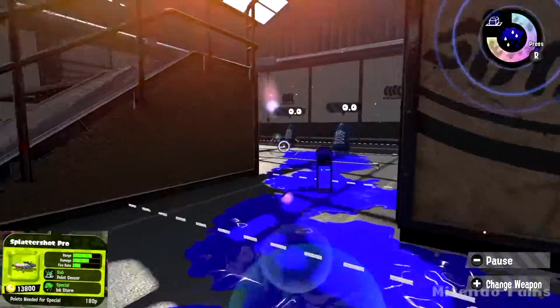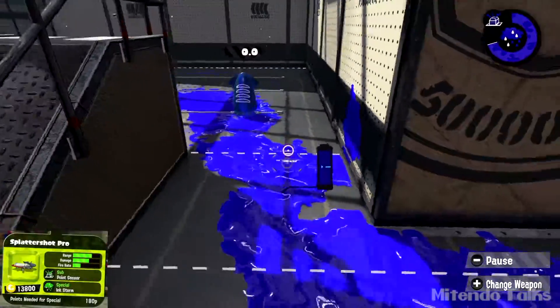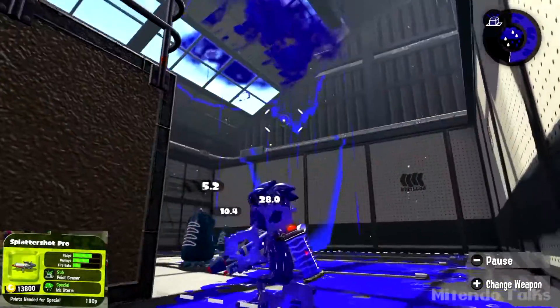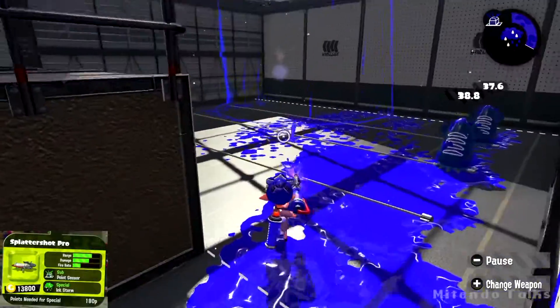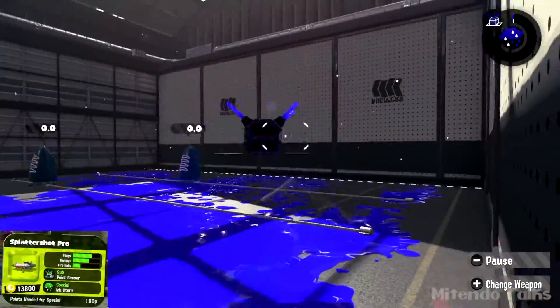The special weapon is the Ink Storm. Let's throw it over here and just look up in the sky — there we go, there's the cloud. It's going to make things a little difficult for everybody to run around — well, your opposition anyway.